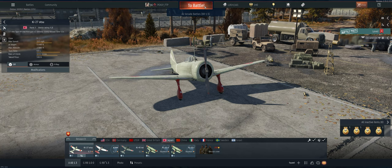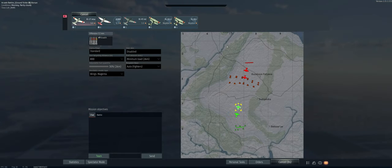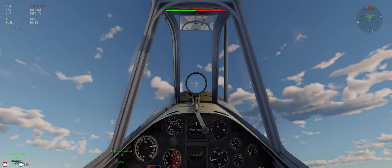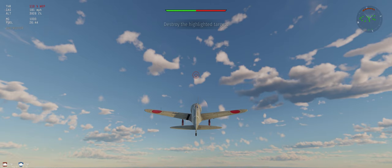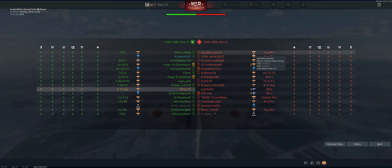Having said all that, let's take it out and see what we can do. The map is Corsica. We've got our stealth ammo, 800 meter targeting distance, and minimum fuel load. Put on the WEP, climb at 30 degrees. Got the engine injection now, so it climbs very well, and let's see who we're up against.